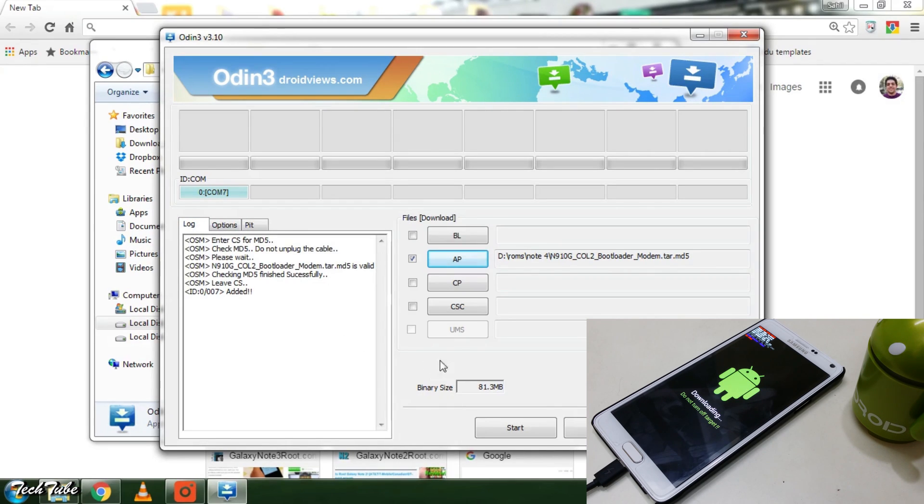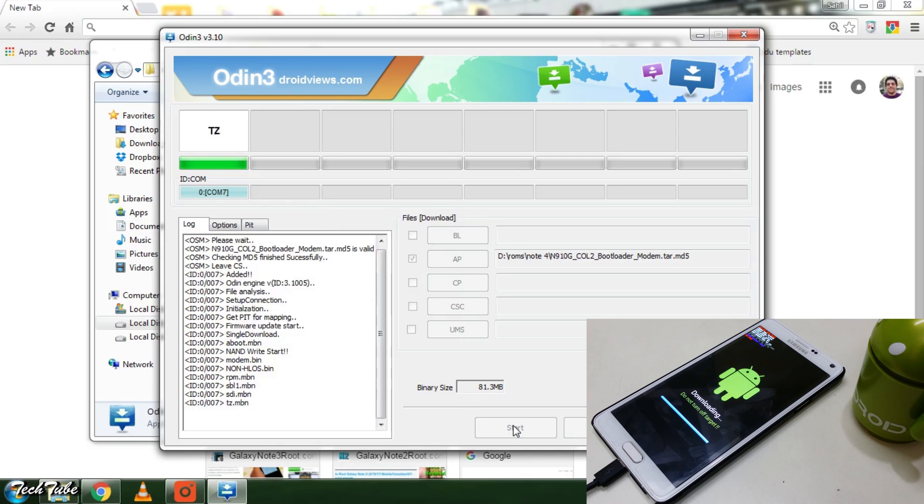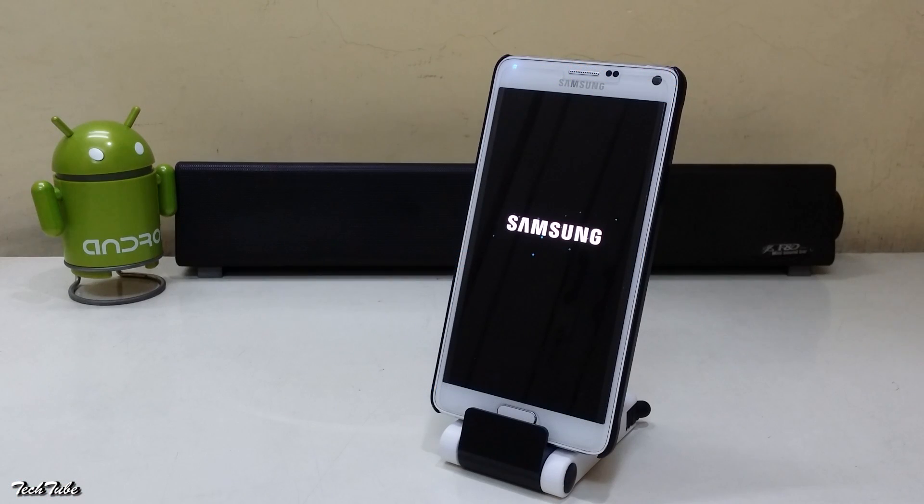Do not touch anything else and click Start. You can remove the phone once you see PASS on the screen. Let the phone boot — it will take over 8 minutes, so be patient.